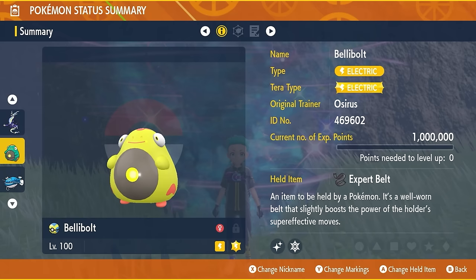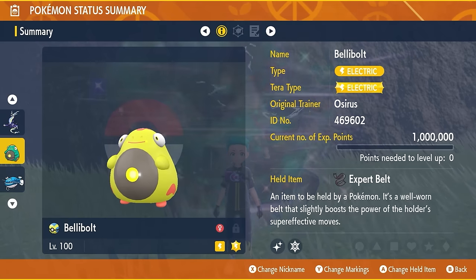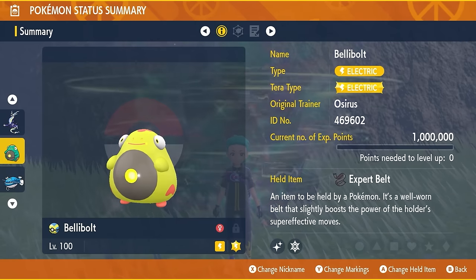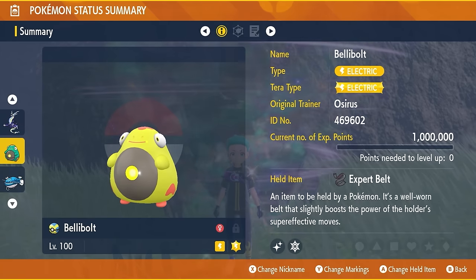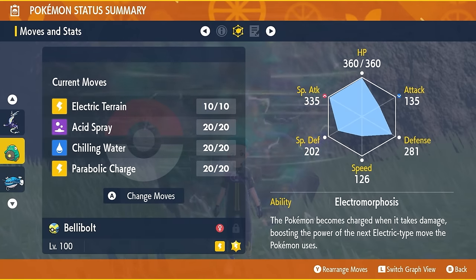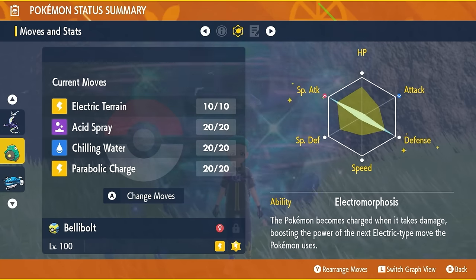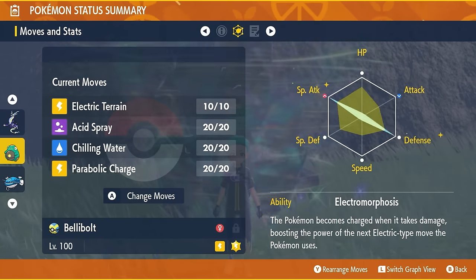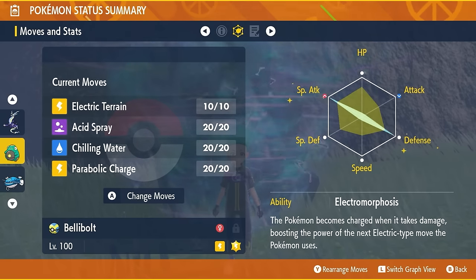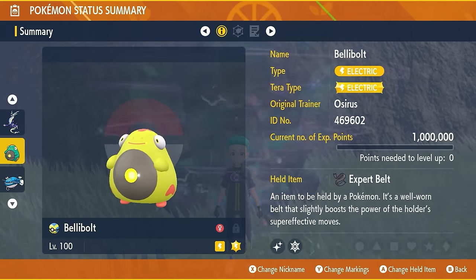The second, slower but very consistent build is Bellibolt with Electric Tera typing, Expert Belt as a held item, level 100, and hyper trained to 31 IVs. The moveset is Electric Terrain, Acid Spray, Chilling Water, and Parabolic Charge, with the ability Electromorphosis. The EV spread is identical to Miraidon: 252 in Special Attack, 252 in Defense, and the remainder in HP — just follow the same vitamin recipe used for Miraidon.